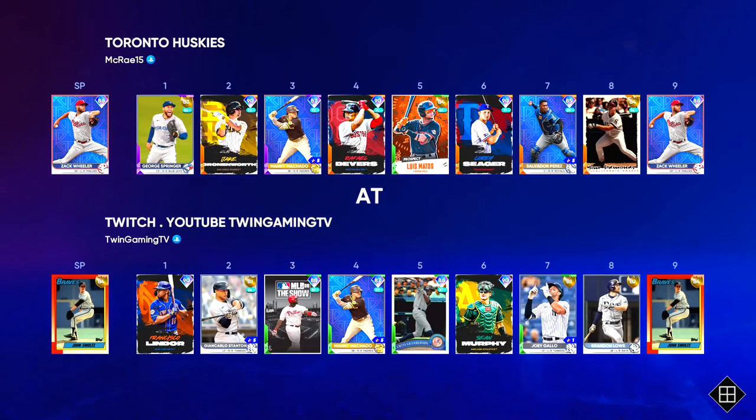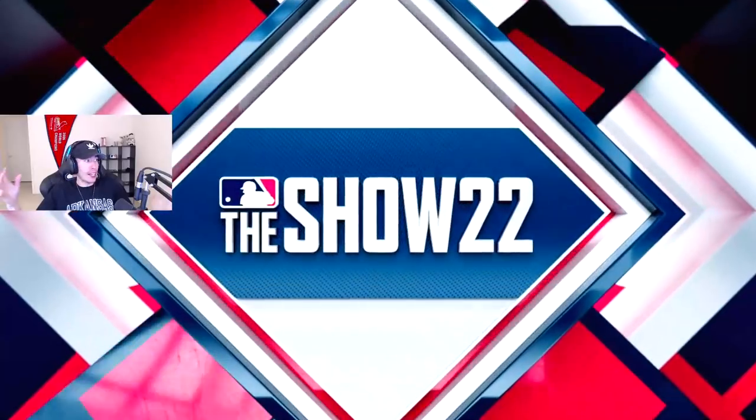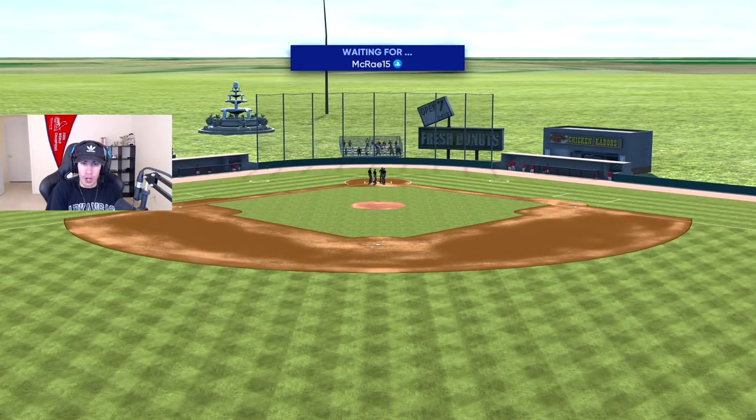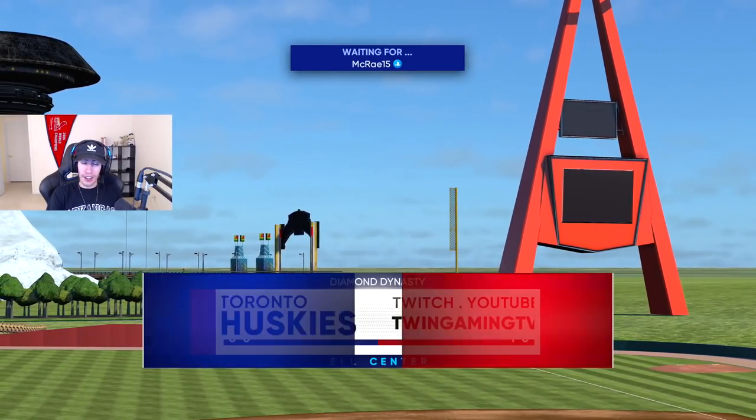It's time for the second game at the L Center. Let's see if we can start off undefeated — be 2-0 facing Zach Wheeler. I'm really hoping my hitting can just be better than last game. Maybe I've knocked the rust off a little bit. Donuts are fresh, open seven days a week. Let's try to get another dub.